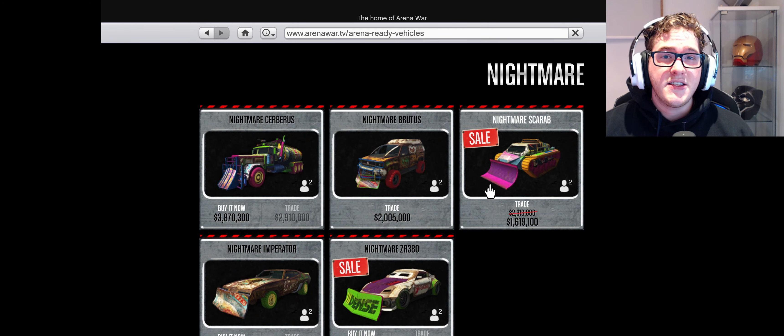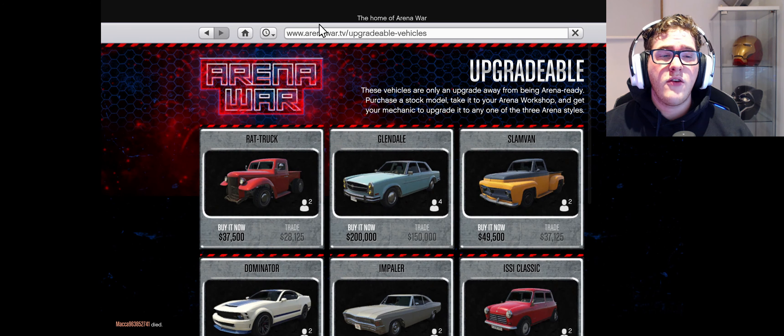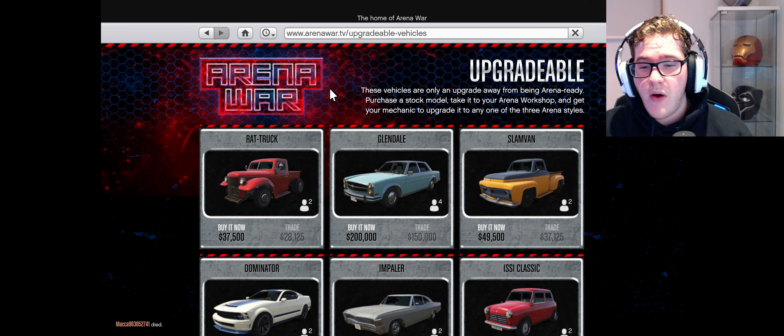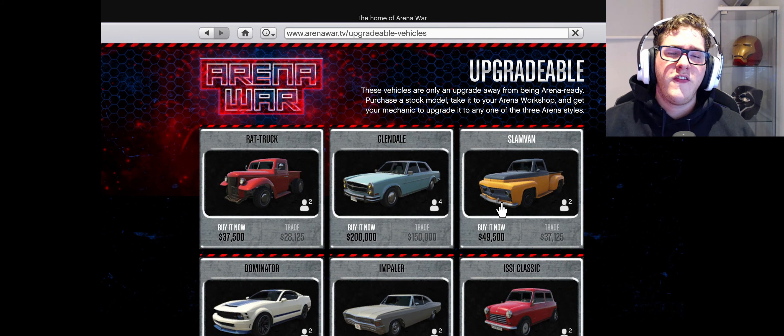Right now they are on a 40% discount. If you buy the Slam Band, the Impala, or the Gargoyle and go to upgrade them in the Arena War Workshop, those upgrades also have a 40% discount. So you can just buy the normal Slam Band, take it over to the Workshop — that's where the big expensive cost is — but at 40% off, it's not too much money at all.